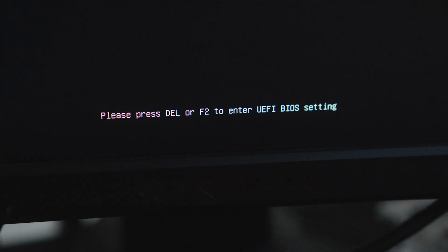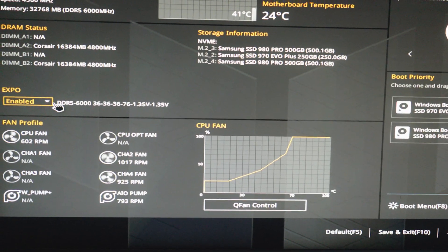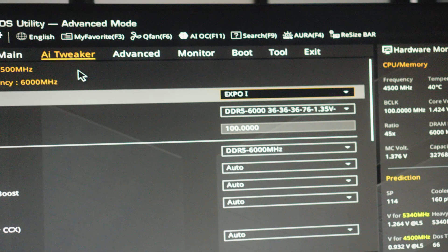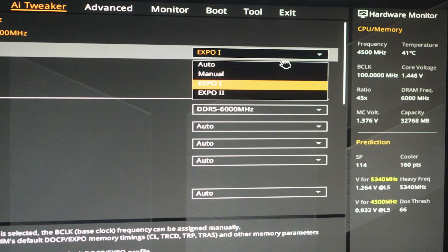If that's you, let me quickly show you how to go into the BIOS and change things. Turn the PC on, hover over the Delete key, wait for some action from the PC, then hit Delete. The BIOS might open in Easy Mode like this, and there is actually an option here to turn on the EXPO profile, but you're better off going into Advanced Mode and having a look around.